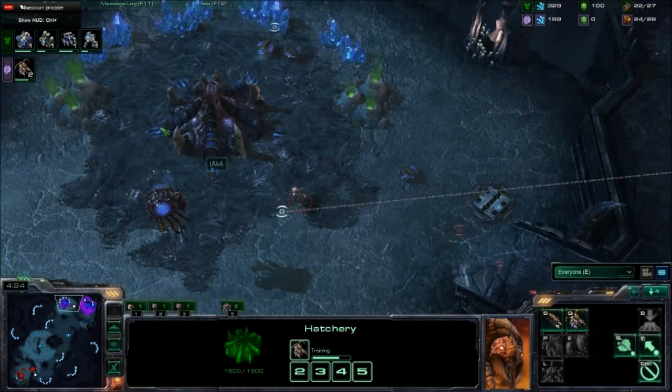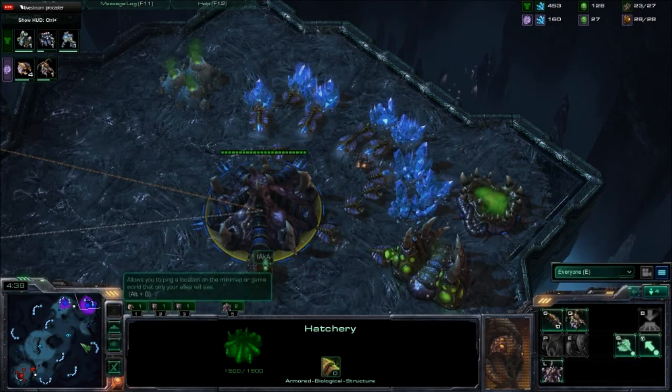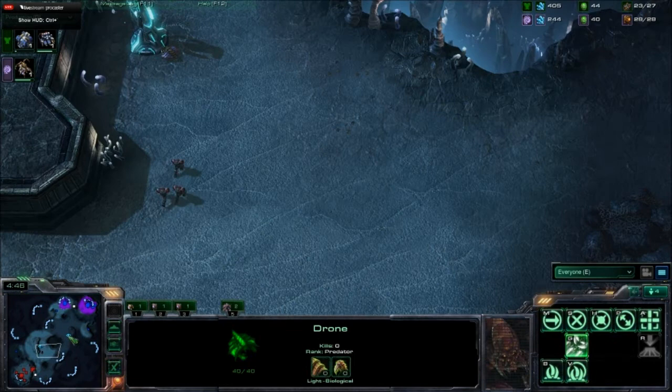John's not going to be getting much right now, just getting up his Queens and droning hard. We do see an SCV inside Taka's base. Has Taka even made a single Zergling? He hasn't — and that's not good, because three Marines are coming up right here.